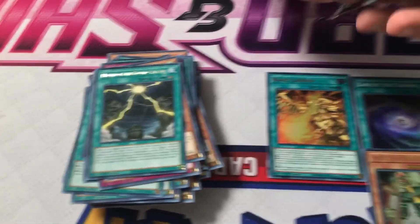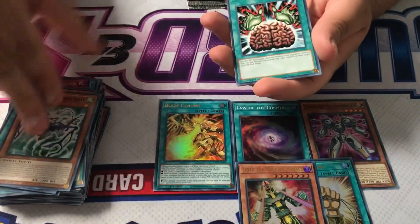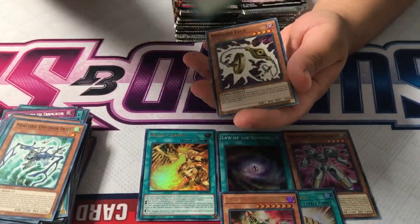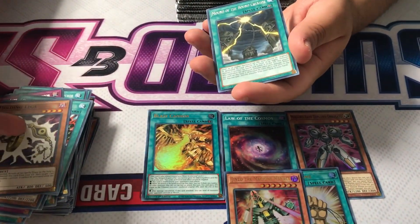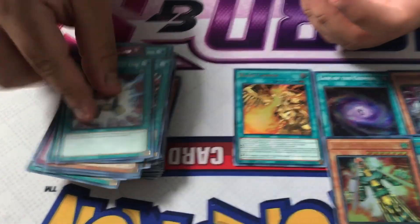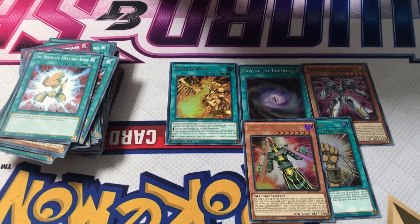It was printed in the last Legendary Duelist we opened — the Joey and Pegasus one — where you can also get it in color. Brain Control is also in here. These legs were also from Millennium Pack and were hard to get back then. The Super Rares weren't that expensive though — like three bucks.